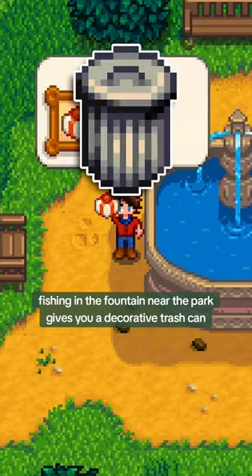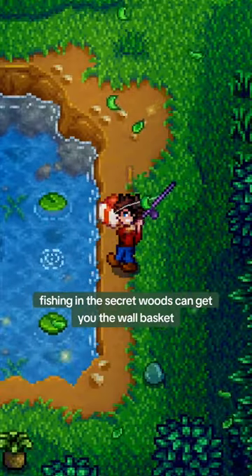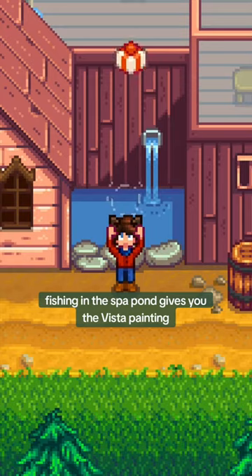Fishing in the fountain near the park gives you a decorative trash can. Fishing in the secret woods can get you the wall basket. Fishing in the spa pond gives you the vista painting.